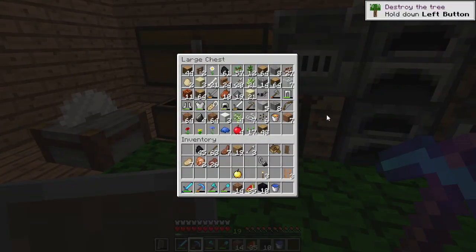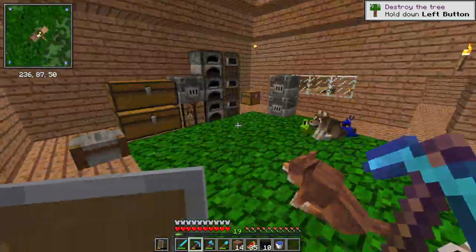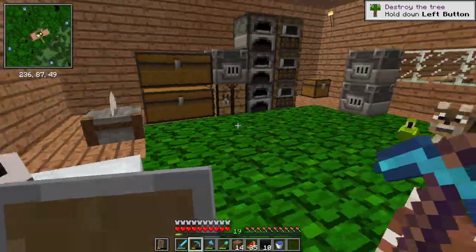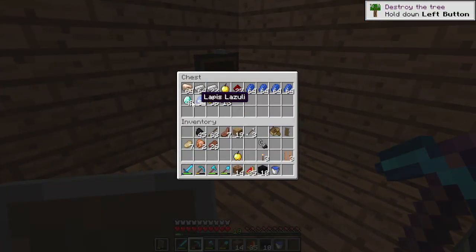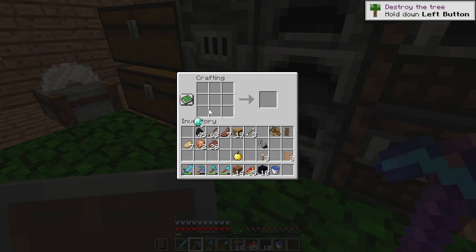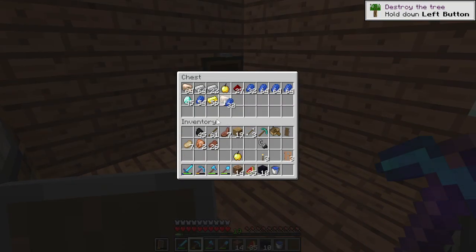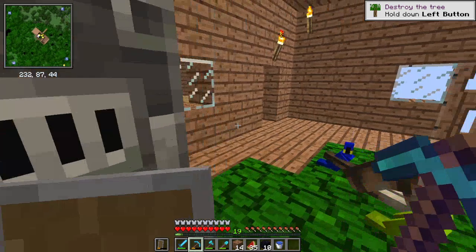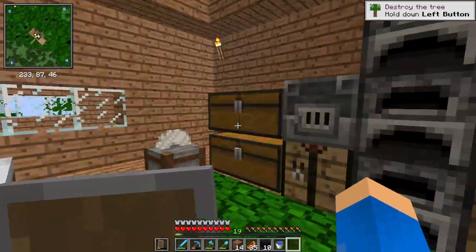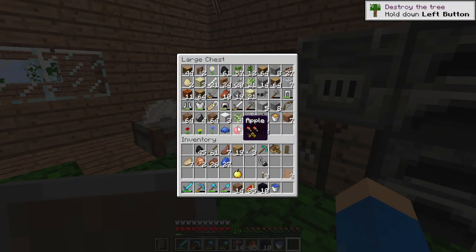I want efficiency on this pickaxe but I don't have any books. Can I enchant another pickaxe and get efficiency? I'm going to try this and see if I can get efficiency on another pick. Do I have enough materials for more bookshelves? I don't think I do — my goal was to make a level-three enchant room.